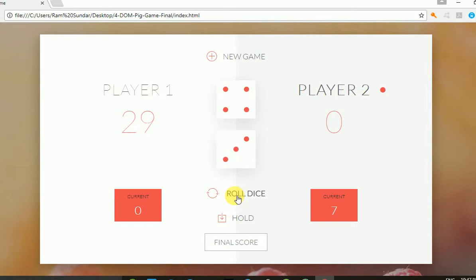Player Two rolls — it's seven, then fourteen, then eighteen. Now holding the point. Again, Player Two's chance: roll the dice and hold.